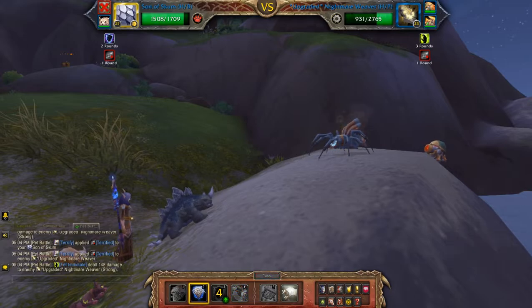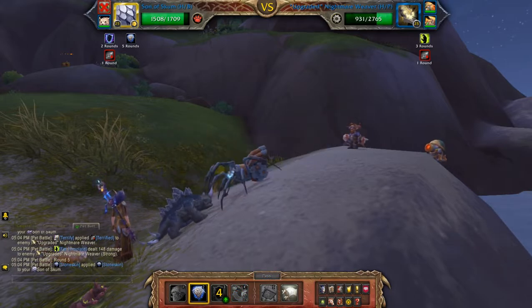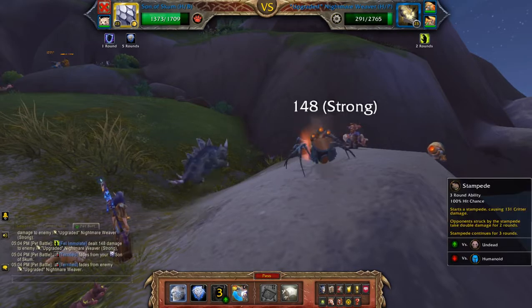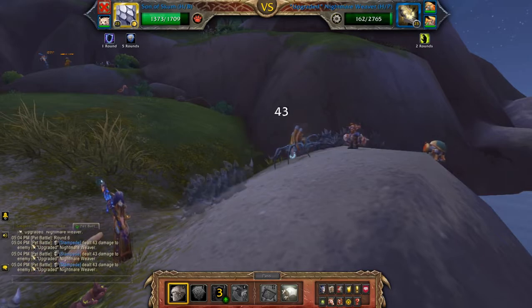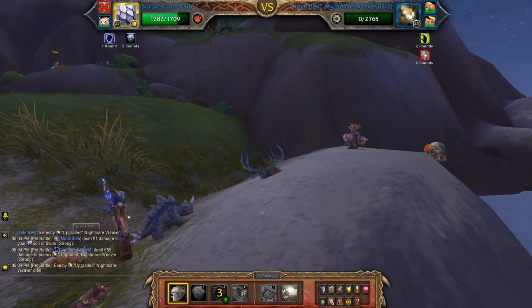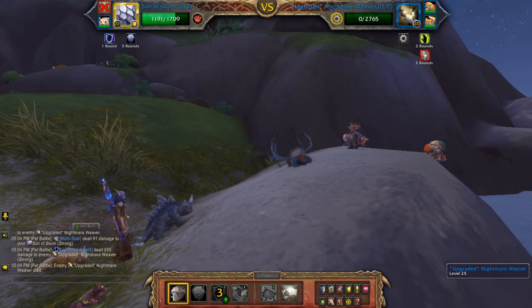Okay so Stone Skin. Stampede. Son of Scum, which is one of the pets from the Wailing Caverns Pet Battle Dungeon.